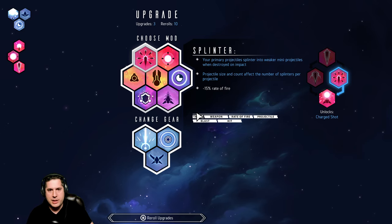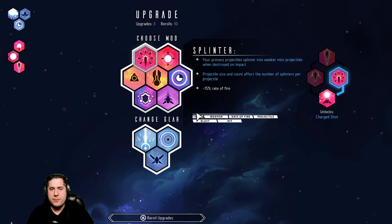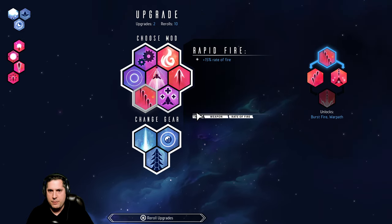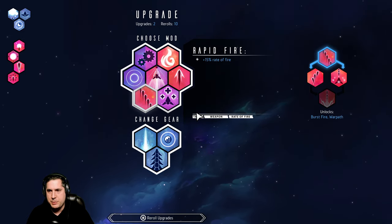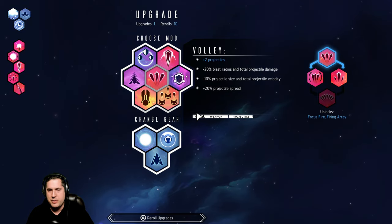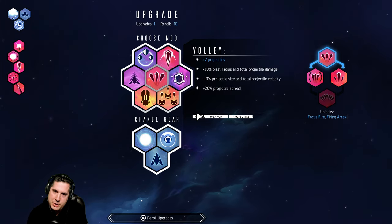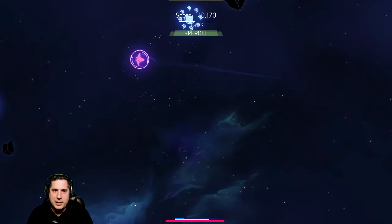Splinter! Hell yeah — that's exactly what we want. We're going to go with a rate of fire increase. We picked up Splinter which splits everything up, and now we're going with Volley as well, which decreases blast radius but gives us more projectiles.